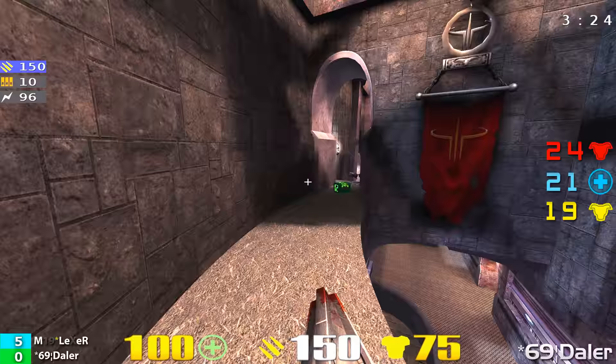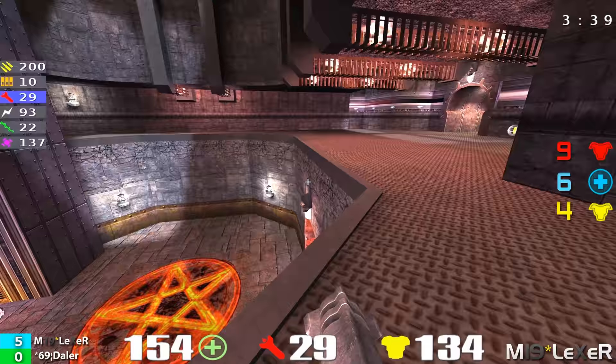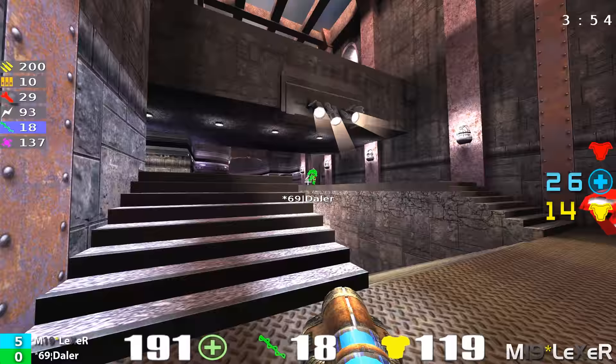Ever since getting that first spawn and the Red Armor, he has just been owning on Daylor. Rocket launcher up by the rocket spawn point — the pentagram. Lexer just went down to that middle area. Lexer's rail this match has already been very impressive. He grabs another Mega Health. We saw a fallaway rail as Daylor tried to evade Lexer's attack — he fell down from the Red Armor, and Lexer just falls up.